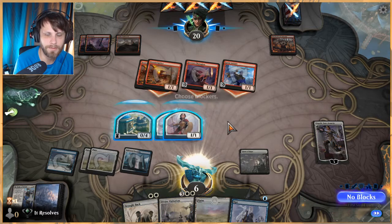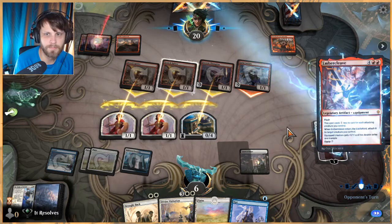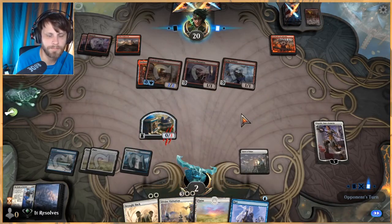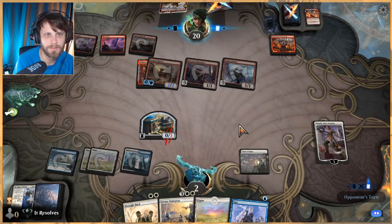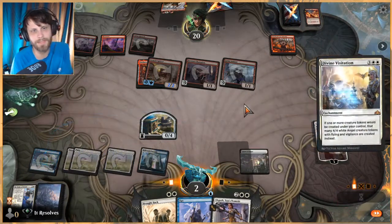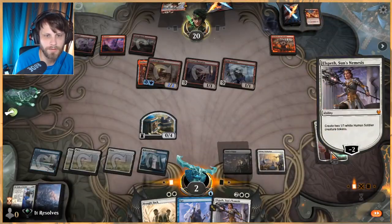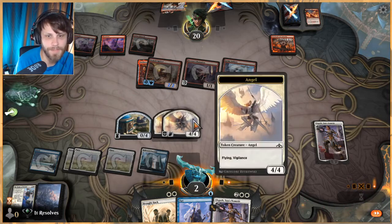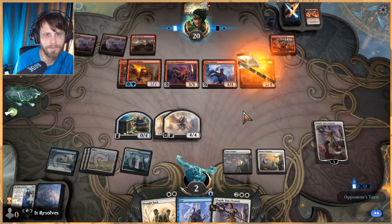We may be able to take out at least the Scorch Spitters but if they have Embercleave they just get us. I'm guessing they do. We get to Divine Visitation but they just kill us off the face of it, don't they? We could have gained five life but that's not enough. It's the best we can do, but they've got Rimrock Knight to give extra power. Oh well, we're just dead — let's let them do their thing.